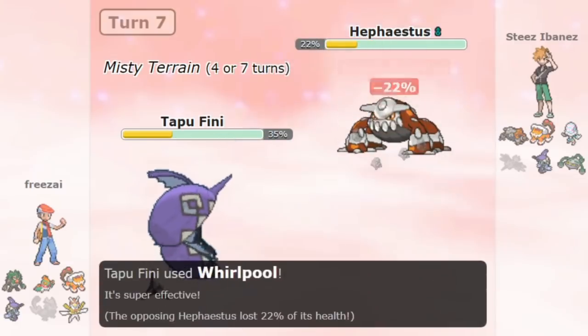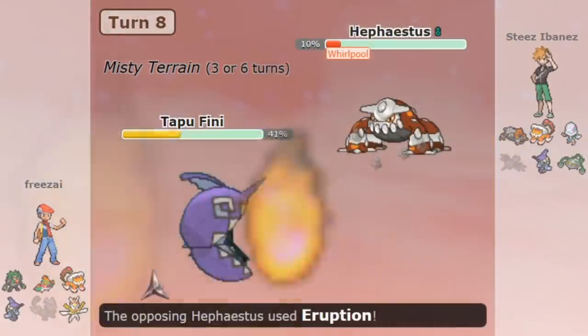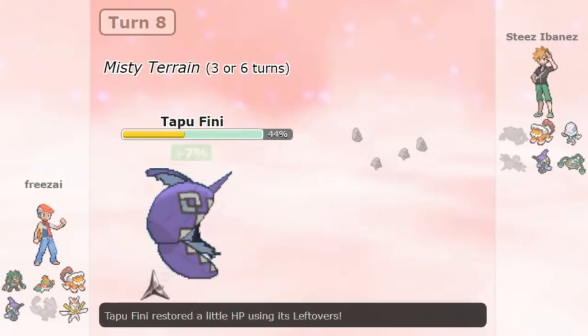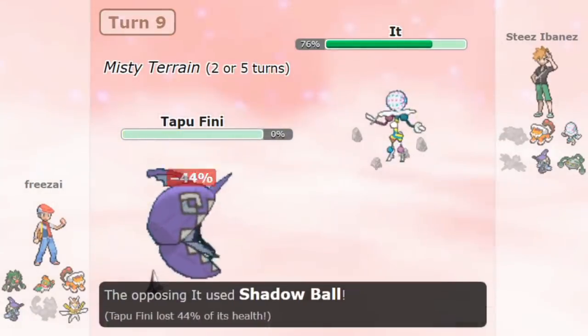And if you notice, my opponent is using an Overload Strategy himself. He's using Specs Heatran and Blacephalon. Here, his Specs Heatran weakens my Tapu Fini a lot. Even though he loses Heatran for just 60% damage, that trade is worth it because it means he can break through my Water-type, and Blacephalon can try to clean up.